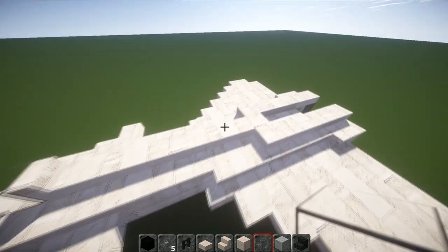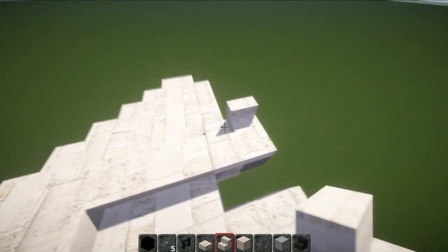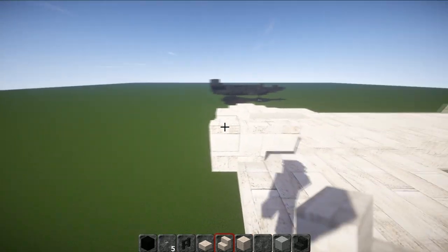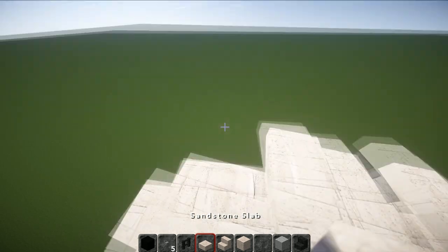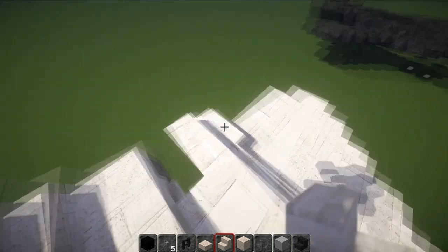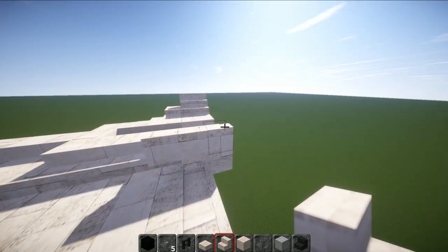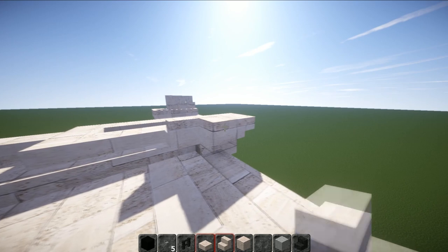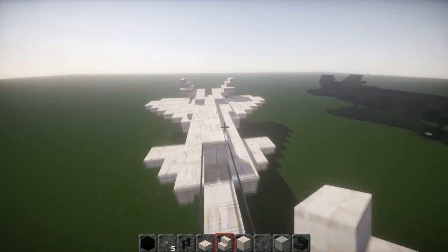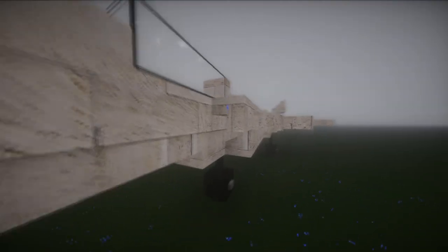Just put that in to connect up to the back bit. To finish it up, go to the back and go one two three with your stairs. On the back two have an upside-down stair, then a slab. On those two have one two stairs, and do the same on the other side: one two three stairs, upside-down stairs on the back two, a slab in here, then stairs on those two. And look at that - it's raining! That's pretty much it for the tutorial.